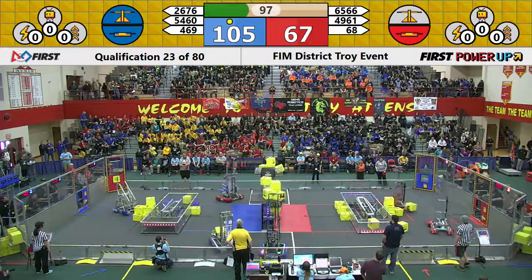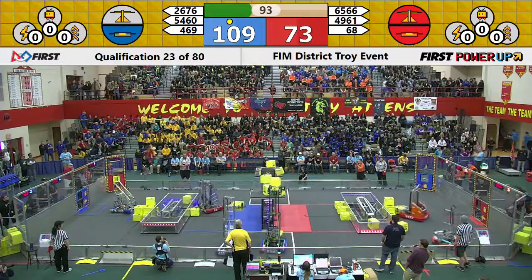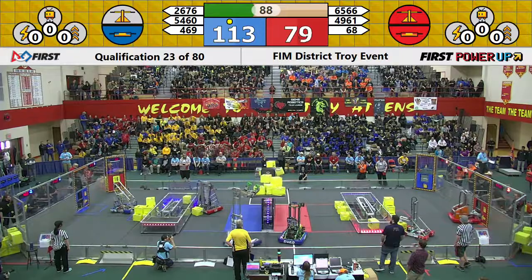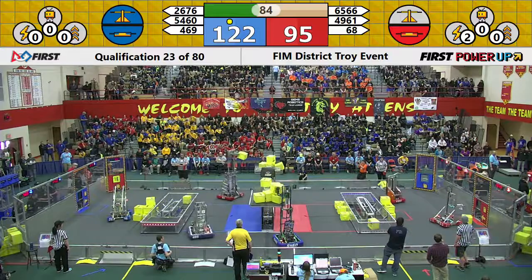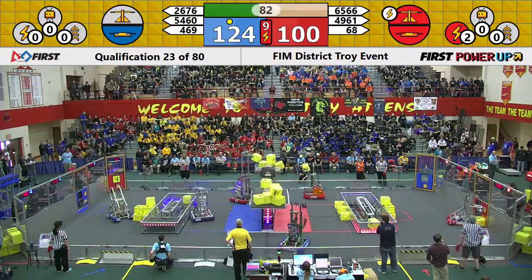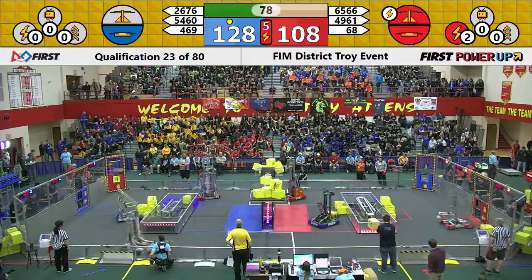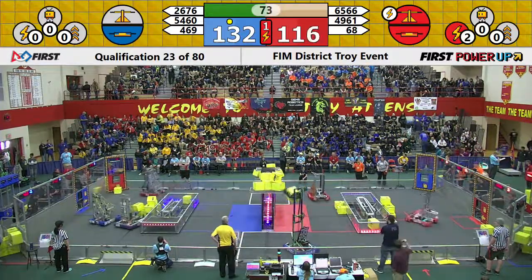Off to a good start for them, putting them in the lead. 54, 60, and 469 both doing a great job for the Blue Alliance. Looks like the Red Alliance now has favor of the scale. 65, 66 trying to give a cube to their human player so they can get a power up, but it's not quite enough. The scale is neutralized and now it's in the Red Alliance zone.